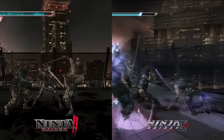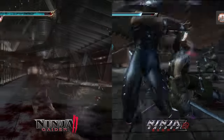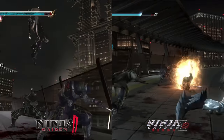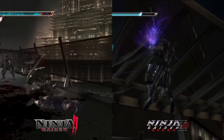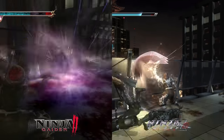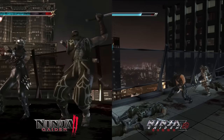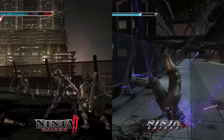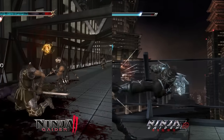Ninja Gaiden 2 and Sigma 2 both have their divisive flaws and issues, though Sigma 2 has a much more negative stigma among fans because of its reduced enemy count and afterthought rebalancing around that. Accompanied by the other changed aspects, Sigma 2 simply takes different design philosophies compared to the first, and the result is strong preferences for one version over the other.